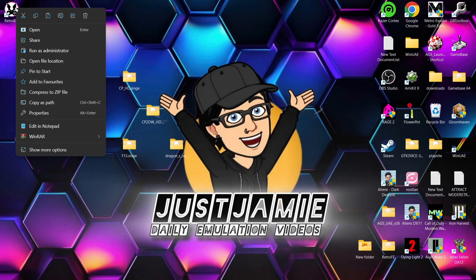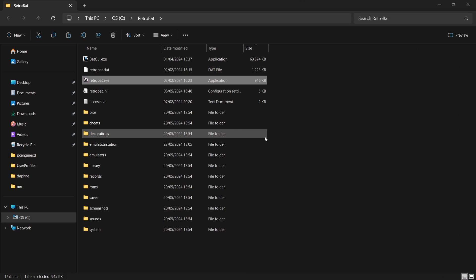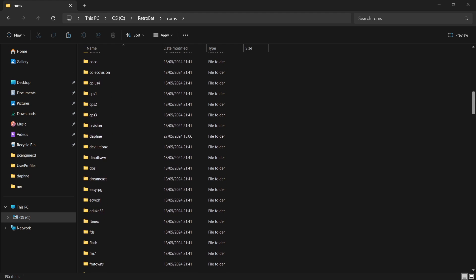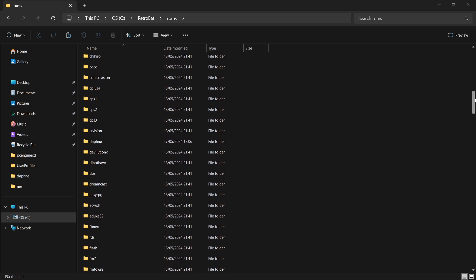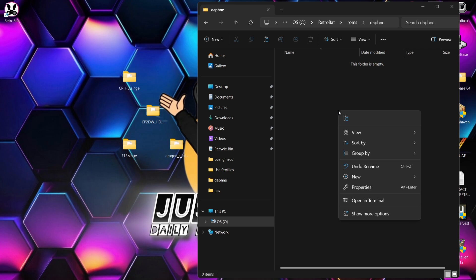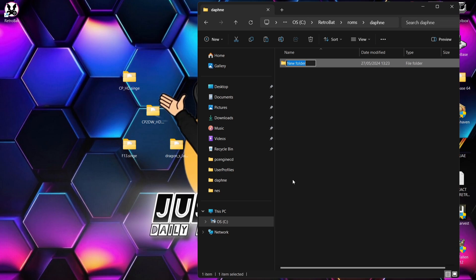Next, go to the RetroBat shortcut, right-click on it, open file location, go to the roms folder, and find the daphne folder. Everything for Singe 2 is going to go in the daphne folder, since daphne is used for laser disc-based systems. I'm going to create a new folder inside it called 'singe' and drag and drop all the games into that folder.